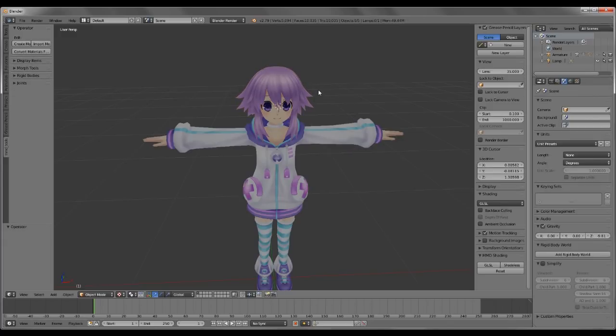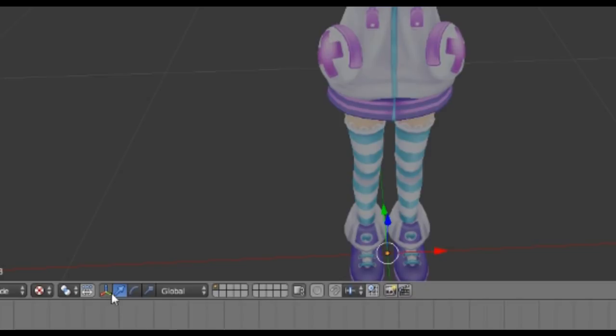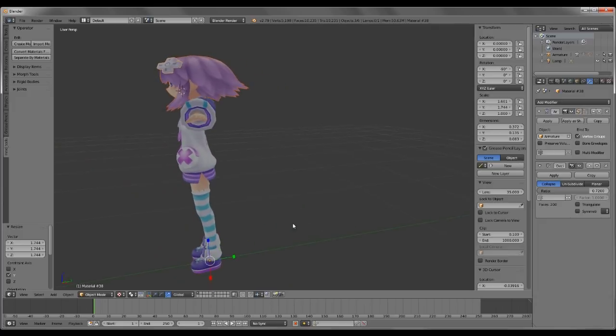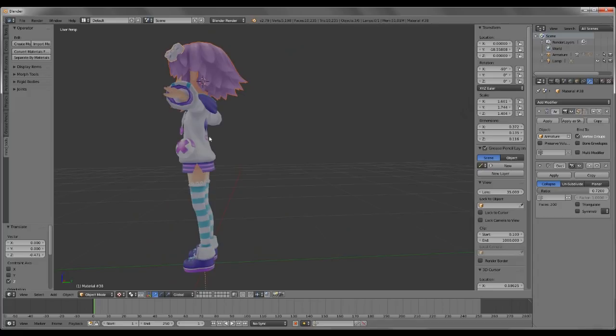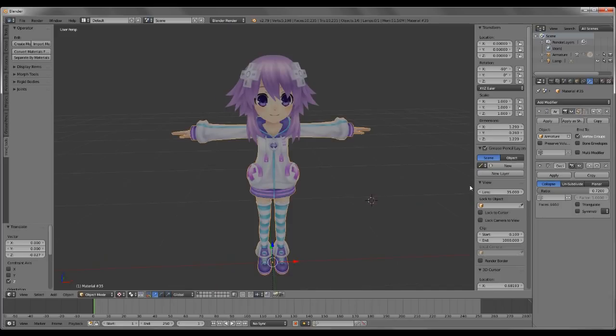Another trick I can show you: now when you have separated the head from the rest of the things, if you select the head you can go down here to see the rotation and the transform. And you can make your head a bit bigger. I have a model like this, by the way. Give her a big head — that's pretty cool. You can make your own chibi character. So yeah, that's how you lower the polygon count and such.